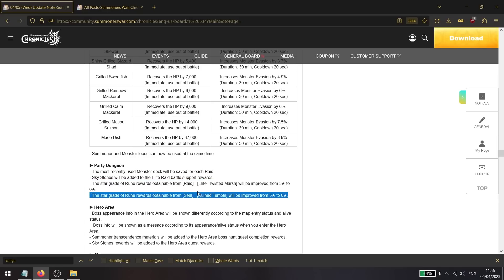The rewards of two dungeons are being changed: the Kalia Thistled Marsh dungeon and the Seal dungeon previously dropped five star legendary runes, and those drops are now being upgraded to six stars. For Kalia that's an amazing improvement — you'll be able to get despair and vampire runes there, which are rare sets not easily acquired otherwise.